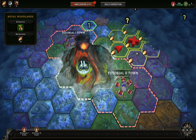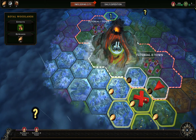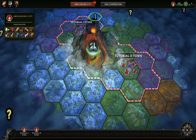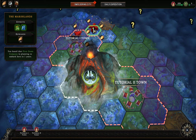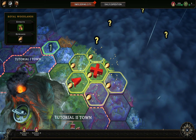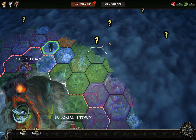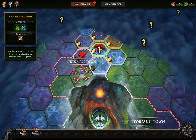Hello everyone and welcome to Against the Storm. This is a roguelike city builder with a campaign overland map where we select where to build our towns. We've done a couple of tutorial missions, so now we're into the real gameplay. We have a competitor — that number one there is where the First Dawn Company is going to build a city. As you build and complete a city successfully, we'll push back the darkness and discover what's behind the question marks.